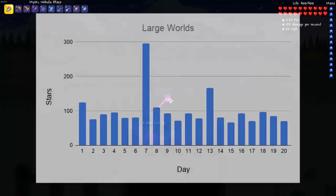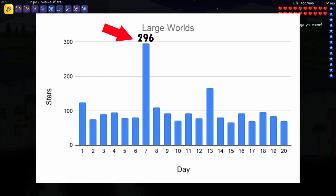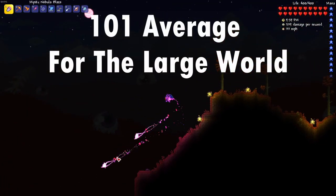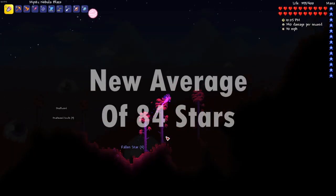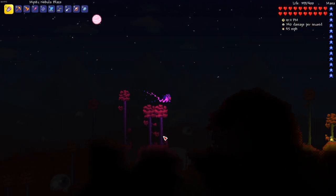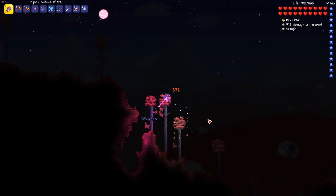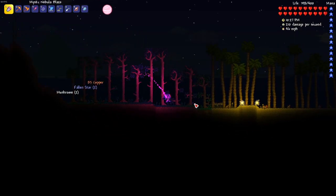Unlike the medium world, the large world stayed pretty consistent. I did however have this major meteor shower that resulted in 296 stars, as well as these smaller but still substantial meteor showers. The average number of fallen stars for the large world was 101, which is quite a bit higher than the expected 81. However, if I removed the meteor showers from the calculation the average becomes 84 — an almost perfect match. I think the reason the large world saw such a significant boost from meteor showers while the other two world sizes stayed relatively close to their statistical averages is because the large world already has a high chance of spawning stars. So when the meteor shower event multiplies this chance by 4, the resulting probability is a lot higher than any of the other worlds can achieve.